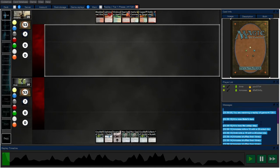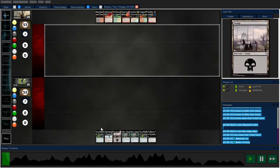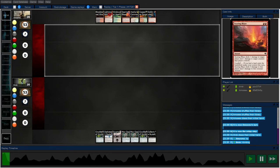I actually went 2-0 last round — went 2-0 against Burn. Because we re-queued here. Double Crucible — Crucible's not as good against Burn, so I decided to go ahead and mulligan, if I remember correctly.